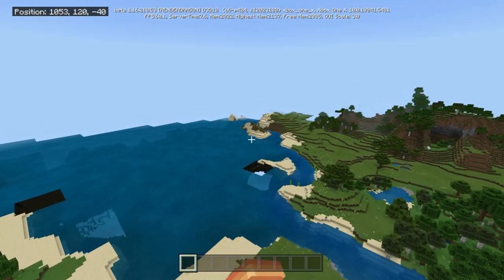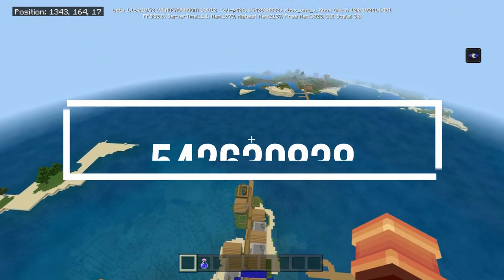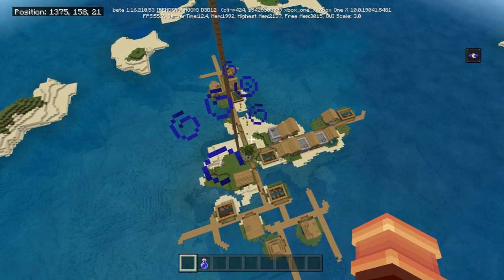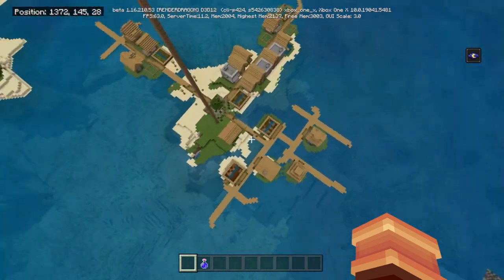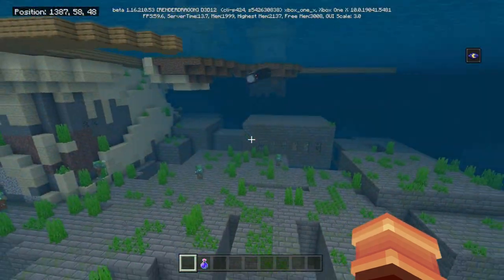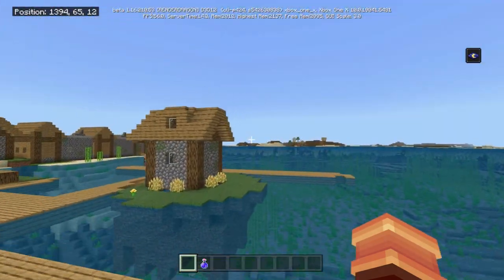Again, right from spawn you're going to see some ice right there. I have the coordinates in the description for the second one — this is one Dream himself would probably kill for. We spawn on a little island village, there's barely anything underneath it other than the village itself, except for the fact that there's a stronghold right here.